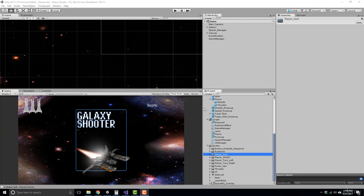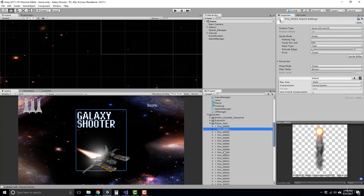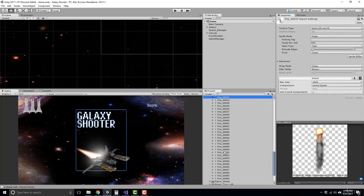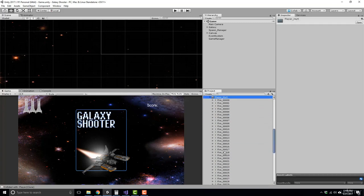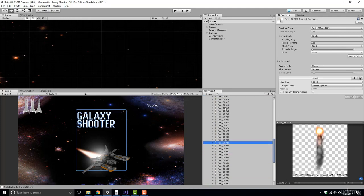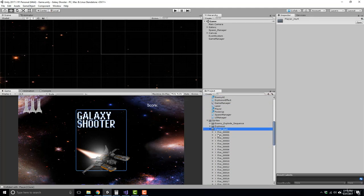We're going to step it up a notch. For this game we have a folder in our sprites called 'player hurt,' and this is a damage system. Say we have three lives — every time the player gets hit, we're going to instantiate one of these on the wings so it looks like we have an engine failure. If you get hit again, the other side will also have an engine failure, signifying that one more hit and it's over. The first thing we need to do is attach these to the player, animate them, and through logic turn them on when we get damaged.